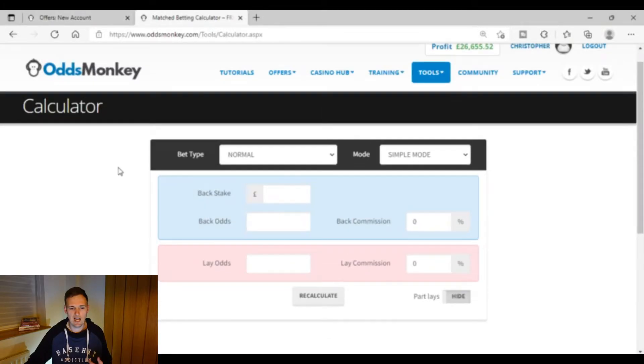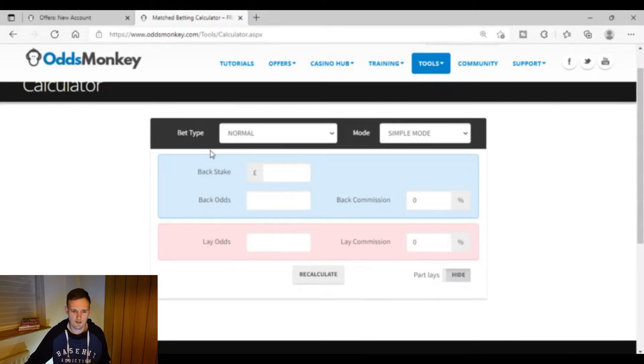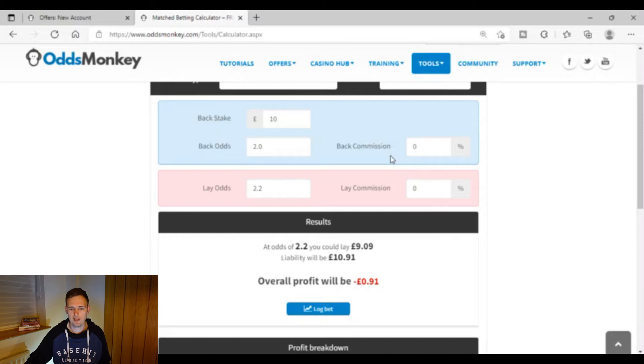I'll show you why on the calculator here on OddsMonkey. In normal mode — this is when you're placing the qualifying bet to get the free bet — I'll put back stake £10, back odds of 2.0, and lay odds of 2.2. For commission: because you'll have OddsMonkey connected to Smarkets and you'll be using Smarkets as your exchange, you pay 0% commission, so both back and lay commission can be set to 0%.